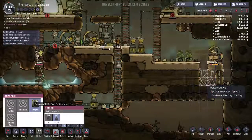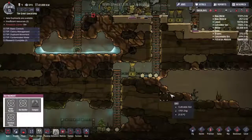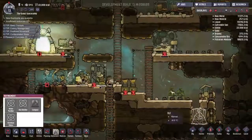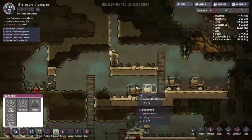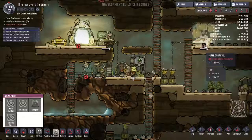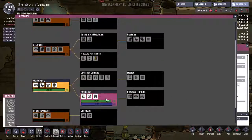Seems like compost would be something that goes down in our little pit there — that's where all the effluent should be. That's kind of our effluent pit, our human runoff. Everything else seems okay for now. Our research is done? Percolation is done — so we can now convert slime into algae.